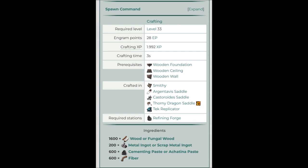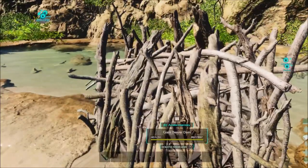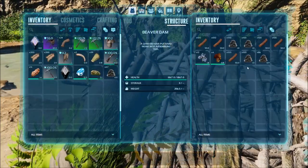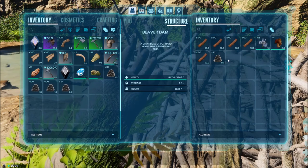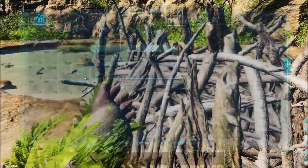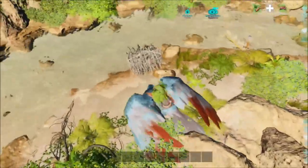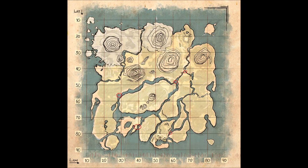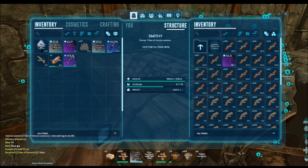Now we're gonna need a tree platform to get sap, because sap is included in the veggie cake recipe. To make the recipe we also need cementing paste. When you gather from beaver dams around the map, they have cementing paste, flowers, and all that. This is the location of all the beavers — so we have everything now.